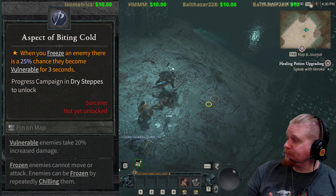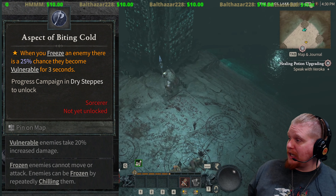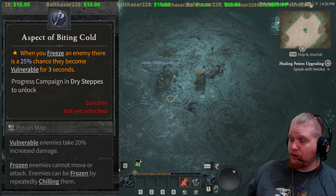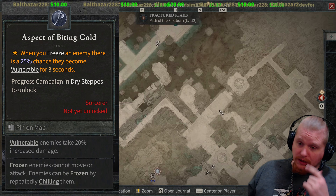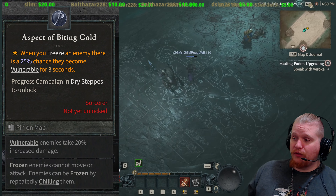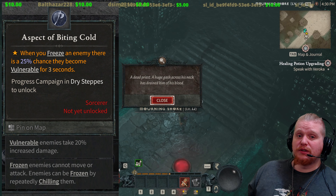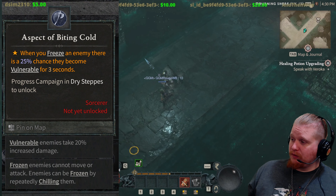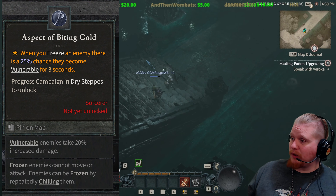Hello guys and gals and welcome. I've been making videos going over all the aspects from the Codex of Power. The Codex of Power doesn't incorporate all the legendaries, so keep that in mind. Also, the Codex of Power is only going to be in the minimum version of that particular entry — you can find legendaries which are a much more powerful version. In this video we're going to be going over the Sorceress and Sorcerer only Codex of Power entries.